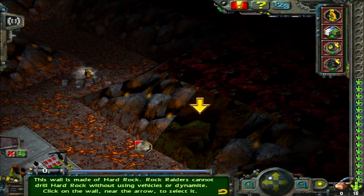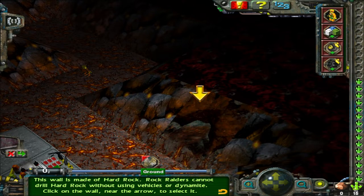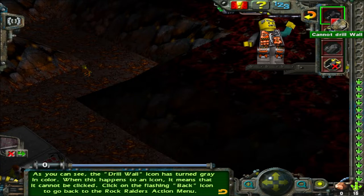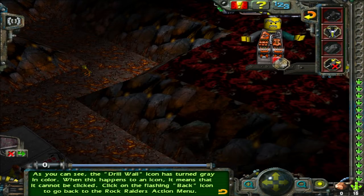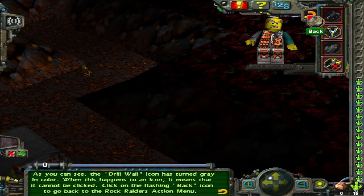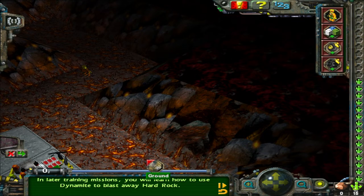This wall is made of hard rock. Rock raiders cannot drill hard rock without using vehicles or dynamite. Click on the wall near the arrow to select it. As you can see, the drill wall icon has turned grey in colour. When this happens to an icon it means that it cannot be clicked. Click on the flashing back icon to go back to the rock raider's action menu. In later training missions you will learn how to use dynamite to blast away hard rock.